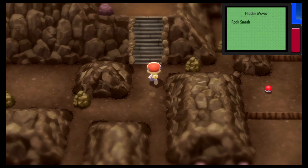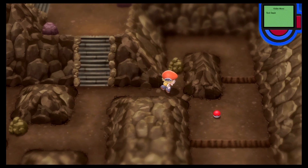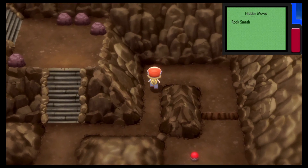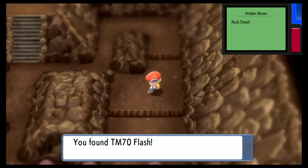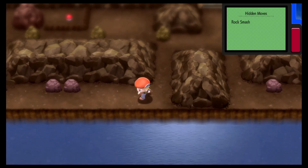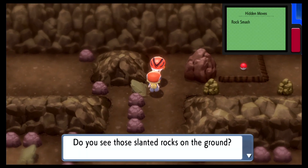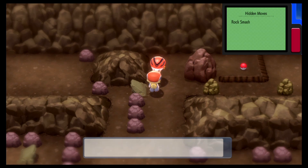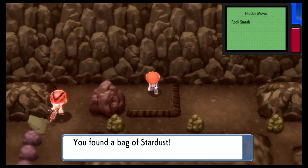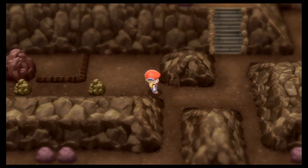Is this like a whole mini dungeon in and of itself? Ooh, TM-70 Flash — that'll help in darker caves. Do you see those slanted rocks on the ground? It feels awesome taking those fast on a bike. I'm gonna have to come back here when I have a bike. Hey, we got a bag of Stardust — I think the only purpose of that is selling. Looks like we need to come back here with a bike, so let's move on and go back to Jubilife.